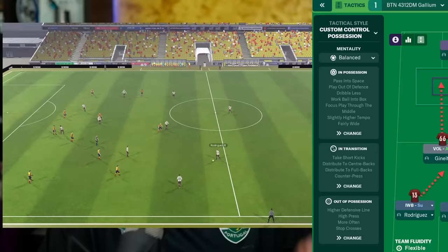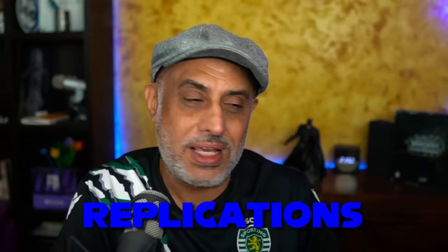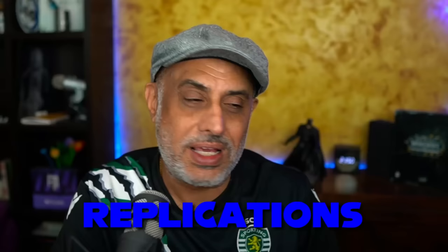The halfback is the most interesting role of them all. First, he can work in an offset 4-2-3-1 where he's not exactly in the center, and how he works with other roles can also change, so you need to experiment with the halfback to find out more. The important thing to realize is that for every single one of these roles, when they move into a tier, whoever is already in that tier will move to the side and form a new partnership. There's no better way to explain positional play than by replicating tactics used in real life.